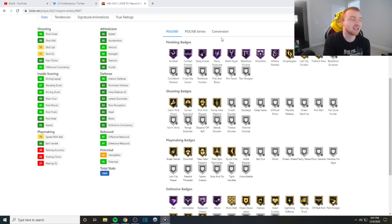So let's take a look at the badges. On current gen you obviously have different badges from next gen. Finishing badges — he has Hall of Fame Showtime, Hall of Fame Relentless, Hall of Fame Giant Slayer, and Hall of Fame Slithery Finisher. So that's going to be really solid for scoring in the paint. Taking a look at his shooting badges, he has Catch and Shoot, Corner Specialist, Pick and Popper. He can get Deadeye, Flexible Release, Green Machine, Hot Start, Hot Zone Hunter, and he can actually get Range. So he is literally just becoming more and more overpowered as we look at it.